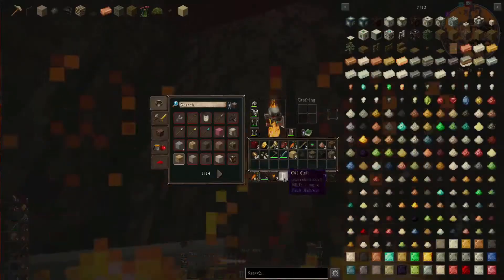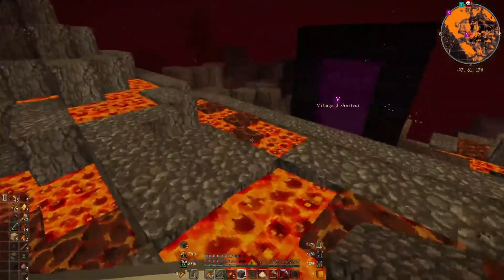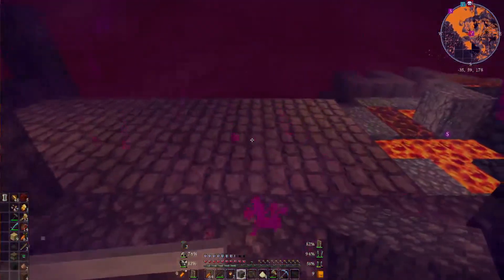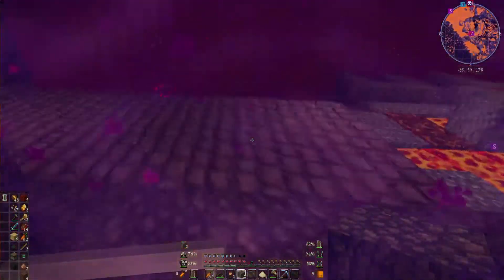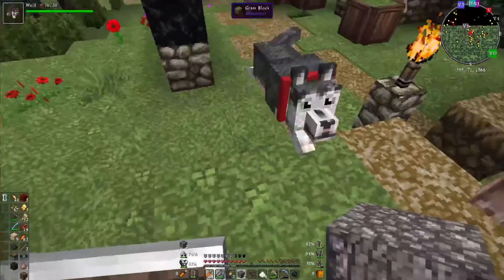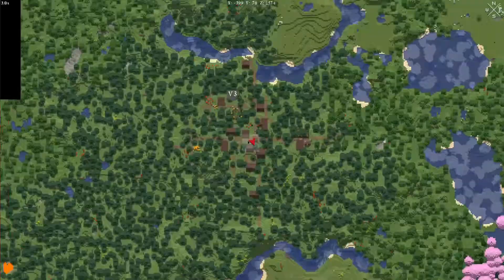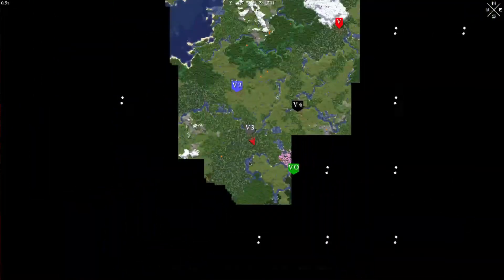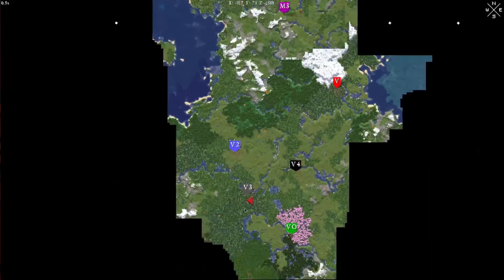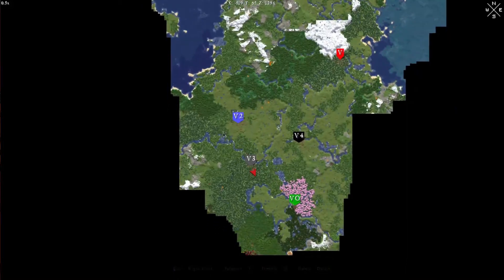Am I not gonna die? Okay, good. So this is the other village — might have shown you on the map. This is Y-coordinate 1,589, and this is in my base area. It's literally more than a kilometer and a half from my base, and this is practically a shortcut.